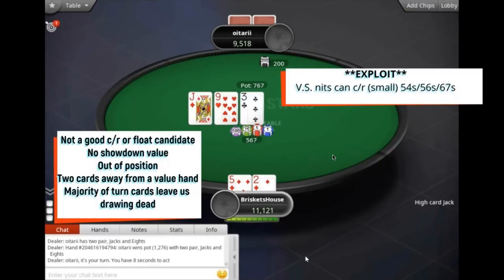We've got a little C-bet here. This is not a good check-raise or float candidate. If you look at it, you can see some backdoors, and a lot of times when someone makes a light defend, they feel compelled to get creative with it — that can lead to hemorrhaging equity. This is one of those spots where I can see a 2011 version of myself going crazy. Opponent is betting 38% pot maybe; we don't have any showdown value, we're out of position, we're two cards away from a value hand, the majority of turn cards leave us drawing dead. You can't start manufacturing on a board like this.